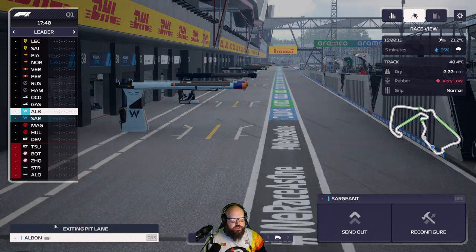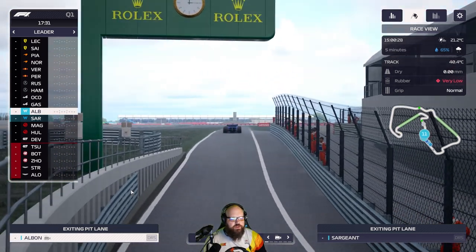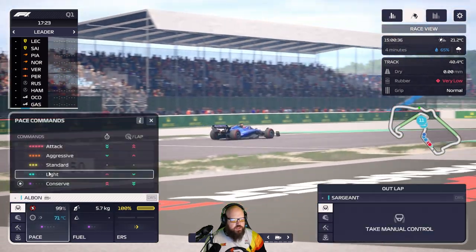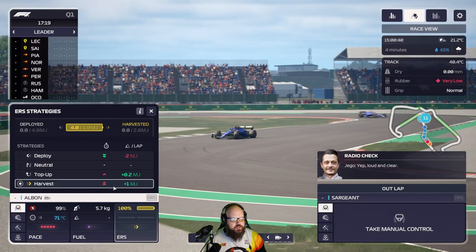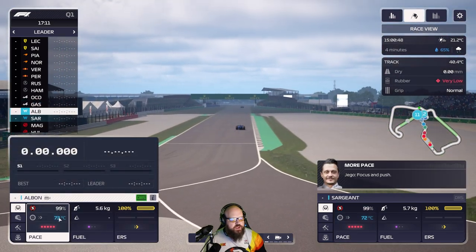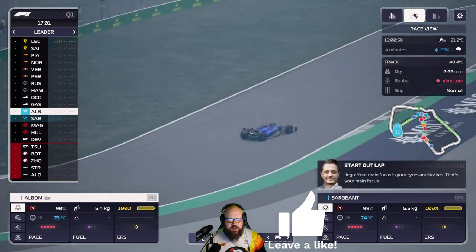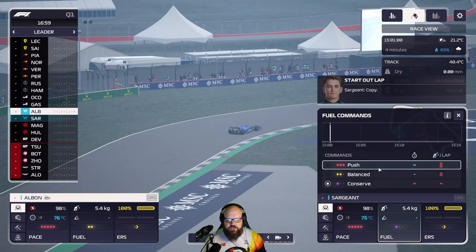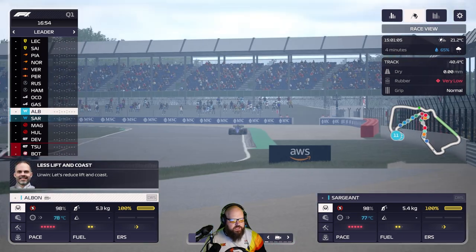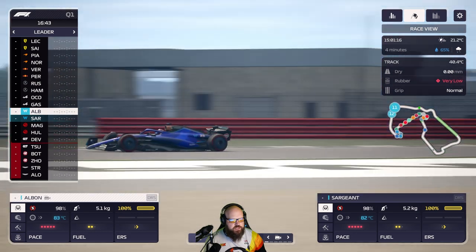Albon should be quicker so I'm going to send him out straight away, then Sergeant just behind, and I'm going to take manual control of them both. If you want to do it the automated way, do the two flying laps. I'm going to attack like that to get the temperature we need into the tyres. We want to be as low in the temperature range as possible where it's not blue — so when it's changed to white.